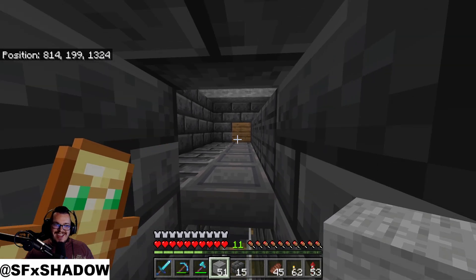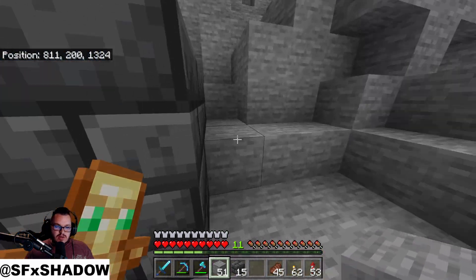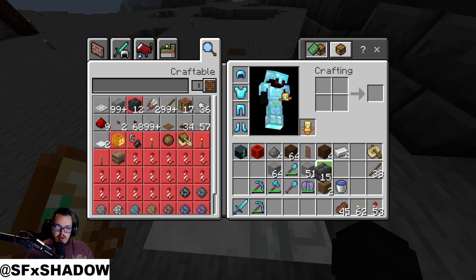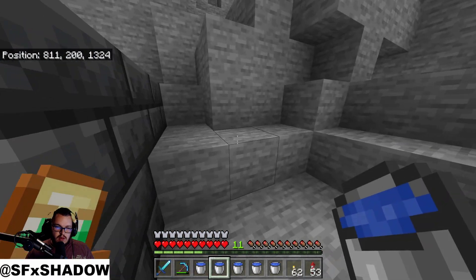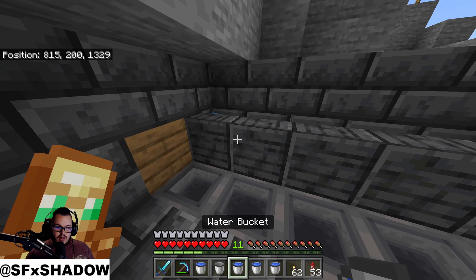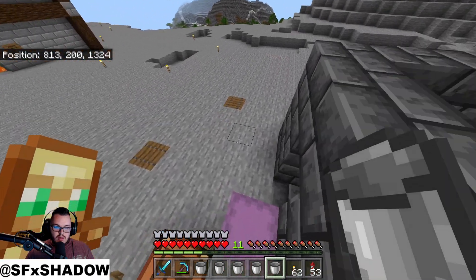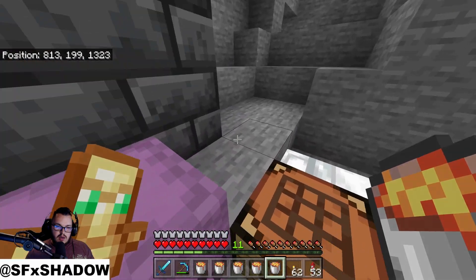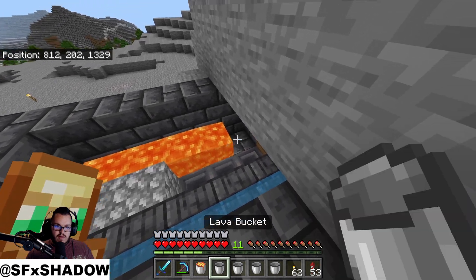All you have to do is find something to lean on your left click and you can sit here and just mine away. Now let's put down our buckets of water. We're going to waterlog these stairs — one, two, three, four, and five. We'll send these back in here, and then now for the lava — one, two, three, four, and five.